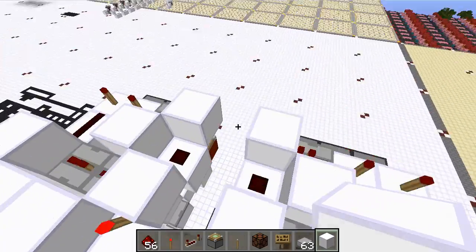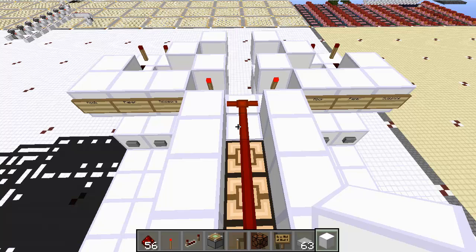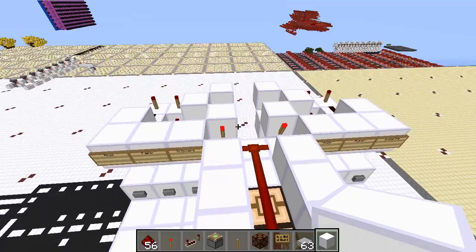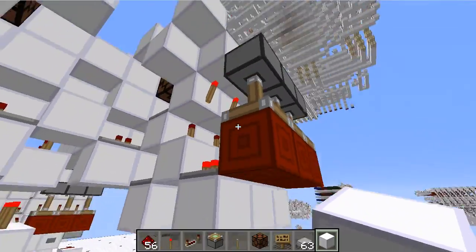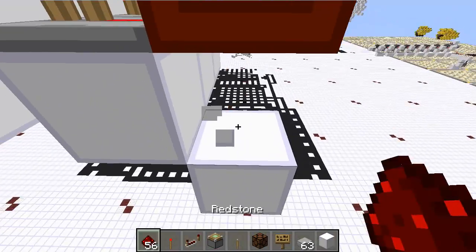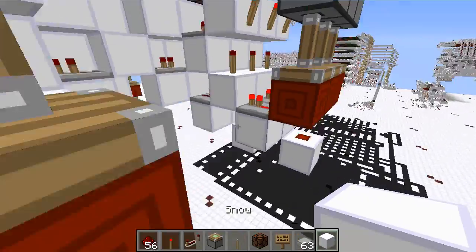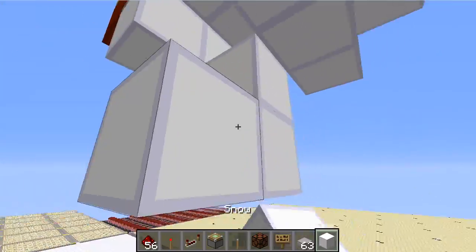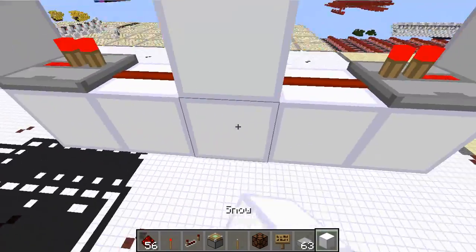I'm going to start with draw detection. You can start off draw detection with pretty much any of the three combinations you want, but I'm going to start with paper and paper because they're both right in the center, so it should be easy to do some logic with that. Now I'll show you how to get power out of these RS NORs — there are two ways. I'm taking from paper, so I'll use the center one. I'll use a repeater and send them into a NOR gate.